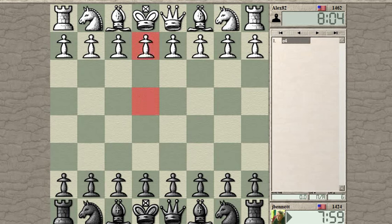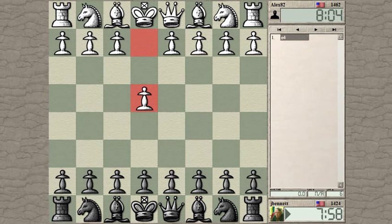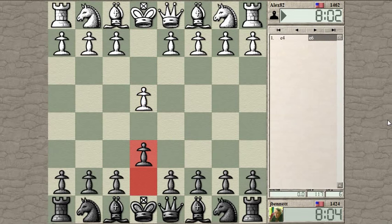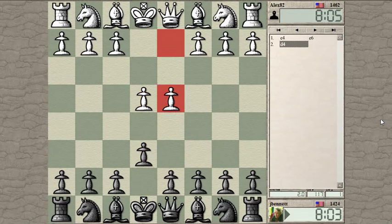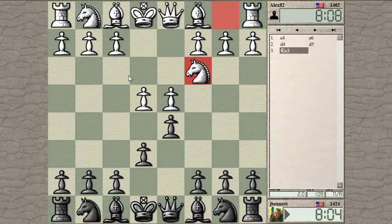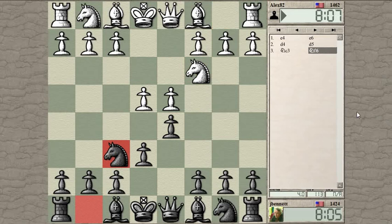Game started. Alex 82 starts off with E4. How about a French defense? Should I go with the classical line again? I really botched a classical French recently. Maybe I can play it a little better this time.